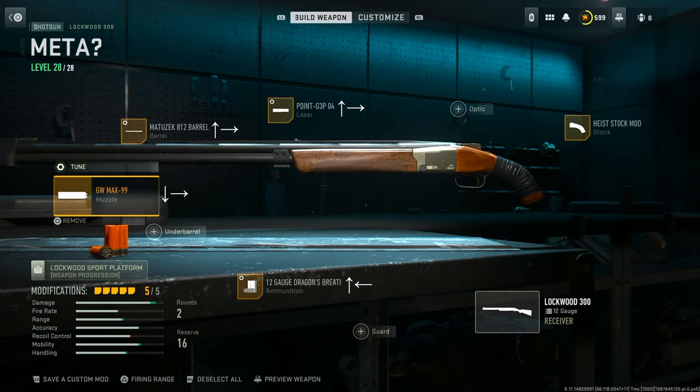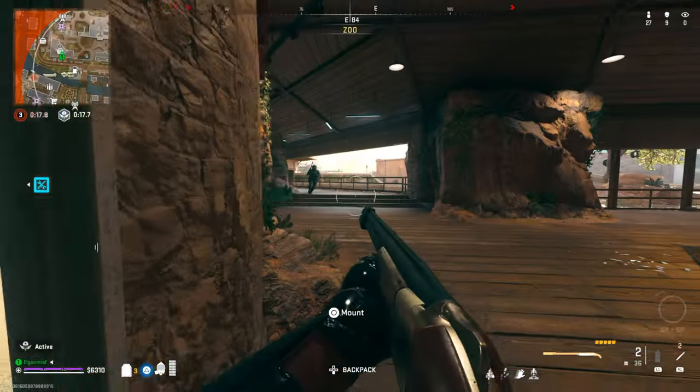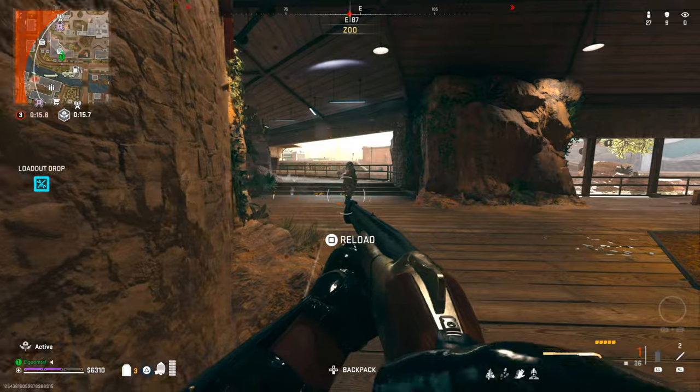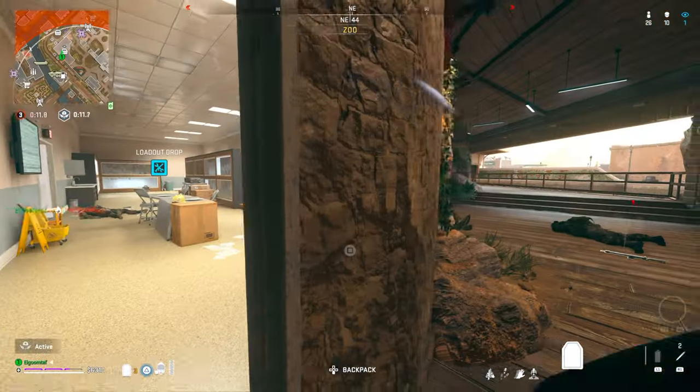This build is focused primarily on range. The Matusek 812 and the GW Max 99 are going to give you the most range you can possibly get with that great two-shot potential. Of course, Dragon's Breath is easily the way to go — do not use this gun without Dragon's Breath. Then the high stock mod and the Point G3P laser. Do not screw around with this build — it is going to just mess people's days up. If you haven't used it and you're watching my content, I'd be surprised.